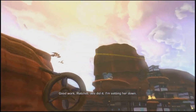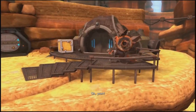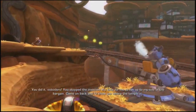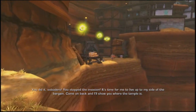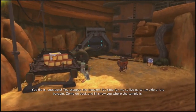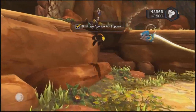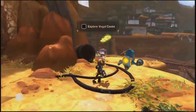Woo-hoo! Oh yeah! You did it, outsiders — you stopped the invasion. It's time for me to live up to my side of the bargain. Come on back and I'll show you where the temple is. We did it — so now we can just go to the temple and find that Obsidian Eye.